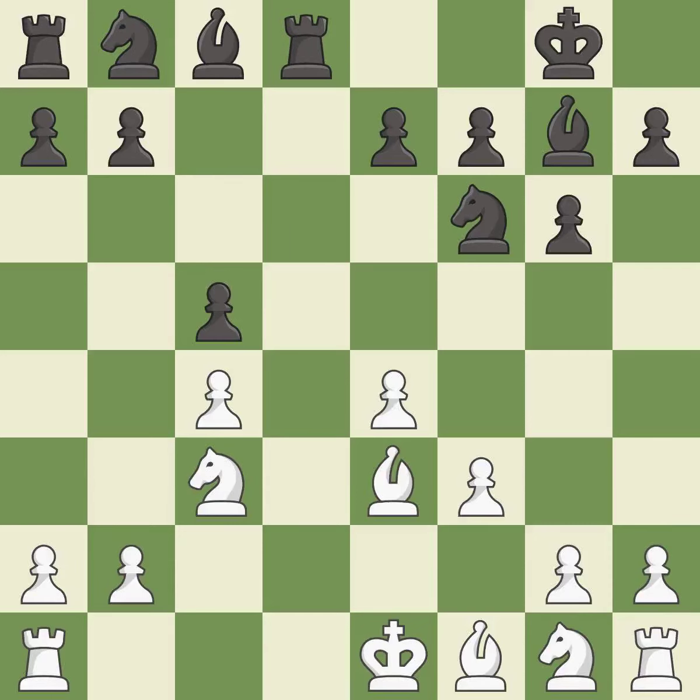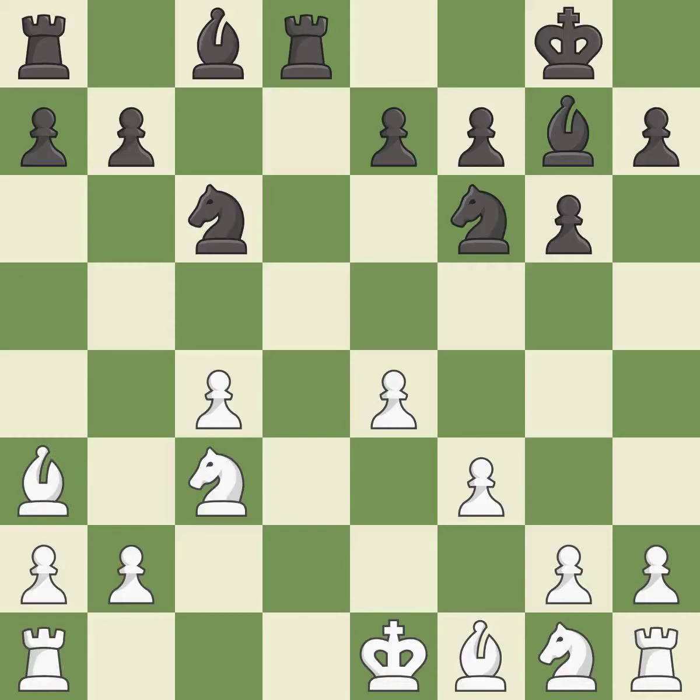Takes back. Recaptures from a previous move. This defends a Pawn that was under attack and had no defenders — it is the last book move, a solid choice. This challenges the opposing Rook for control of the open file, which is excellent.